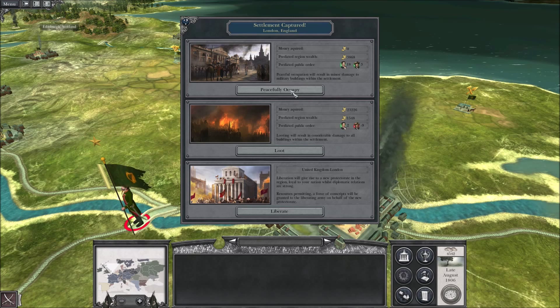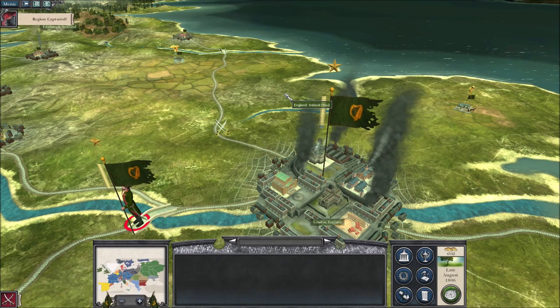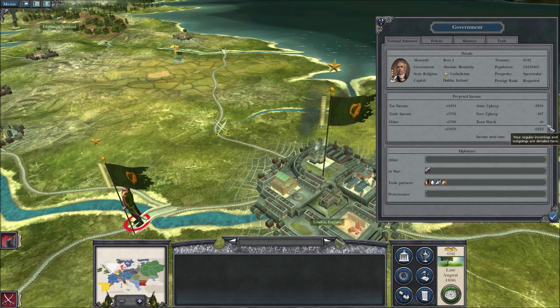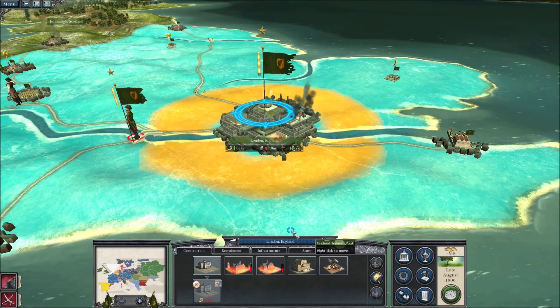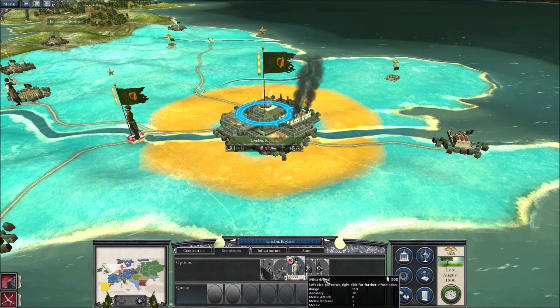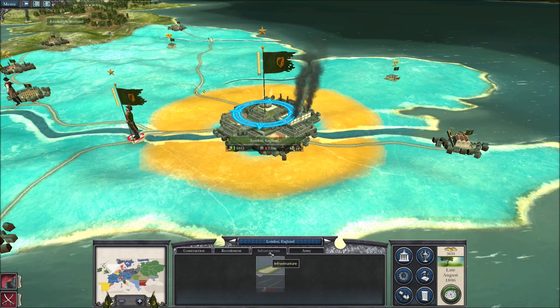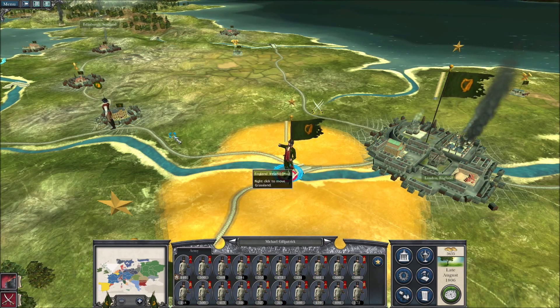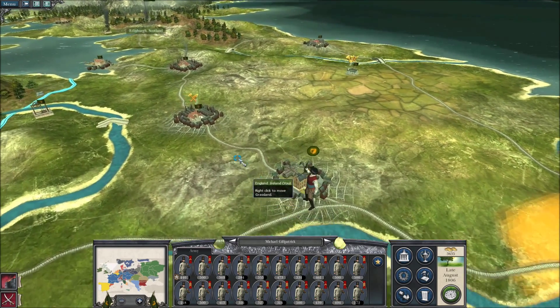We actually didn't even lose that many troops — very effective, I'm happy. We are not going to liberate them, we'll peacefully occupy and claim that income. Look at that — 3,800. Wait, let me make sure I saw that right — yeah, 5,600. We are going to be making money now. We are kind of a world power, someone to be reckoned with at this point.